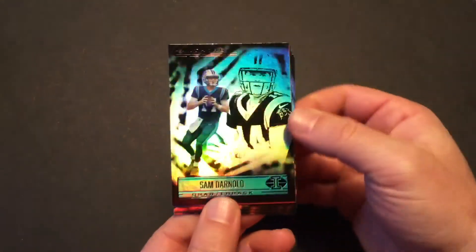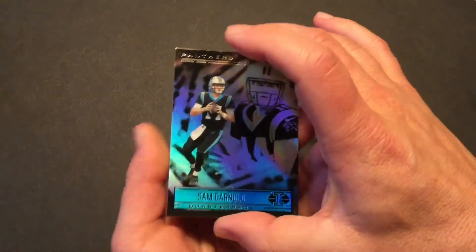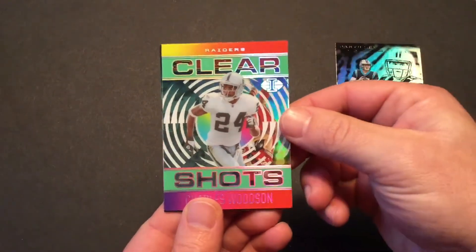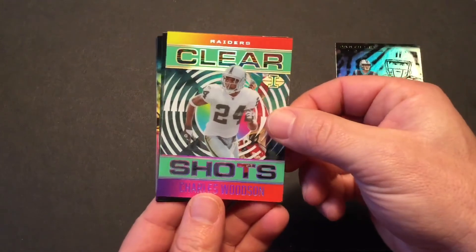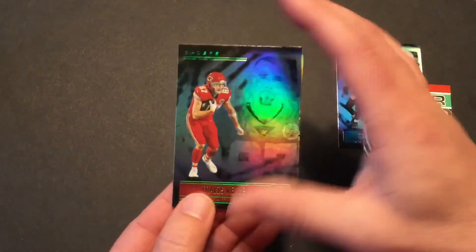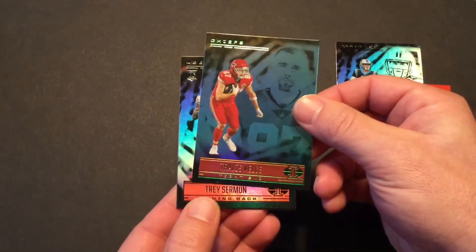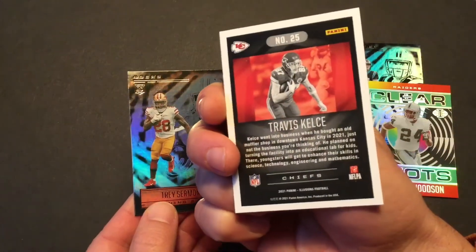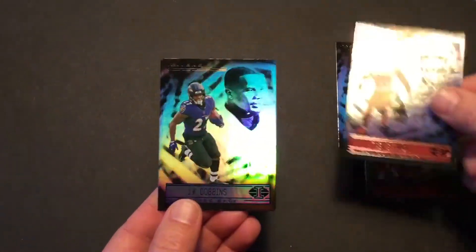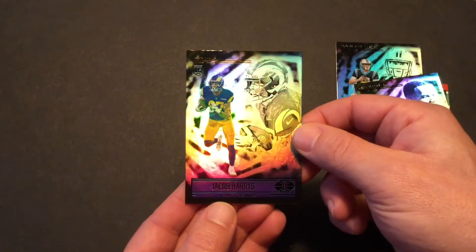Sam Darnold — I wonder where he'll end up next year, stay with the Panthers or go somewhere else. We've got a clear shot of Charles Woodson — a little old school, that's cool. Travis Kelce, who we just got in our previous pack, although this looks like a bit of a parallel. Trey Sermon, who we've seen before. JK Dobbins, who we got in our previous pack. And there's somebody new — Jacob Harris, rookie card.